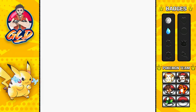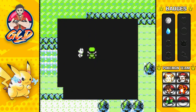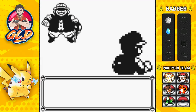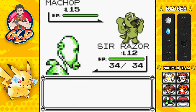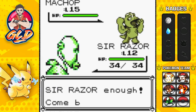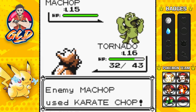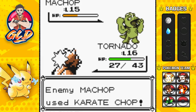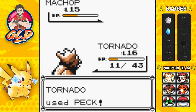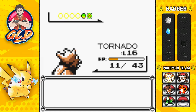Using Sir Razor for the first time — let's get it! A Hiker wants to battle and he's coming out with a Machop. I chose the wrong Pokemon for this one, but no issue — we got Tornado. Let's pick up Tornado and Machop goes with Karate Chop — it's going to be a critical hit, but luckily we get a Peck attack from Tornado. Here comes another Karate Chop, Peck attack — and just like that a critical hit, Machop has been defeated!